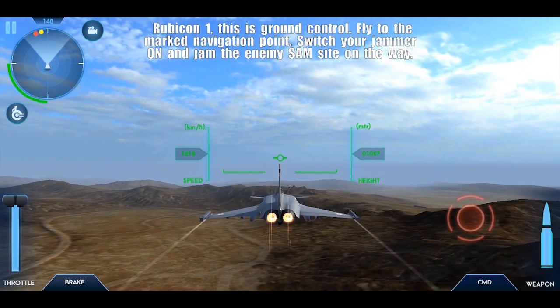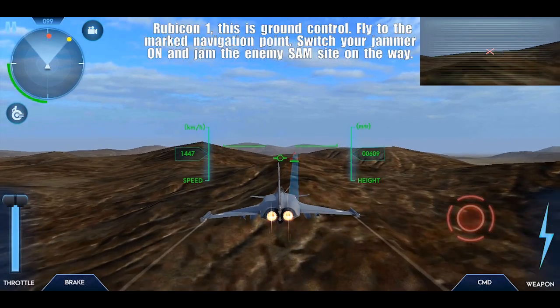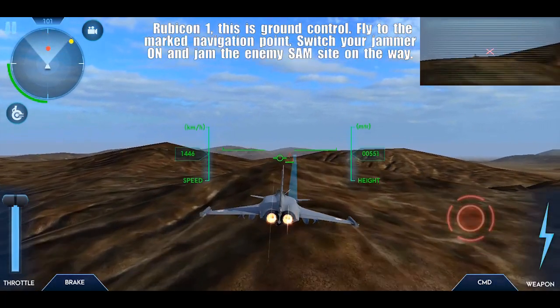Now switch to the jammer — this will help you to jam the SAM. Just keep the jammer aimed over the SAM and this will help to evade the missile threat.